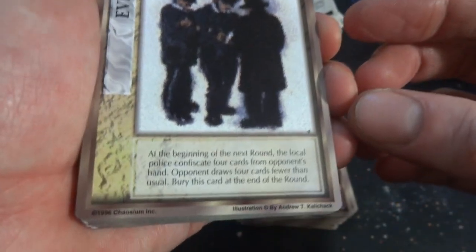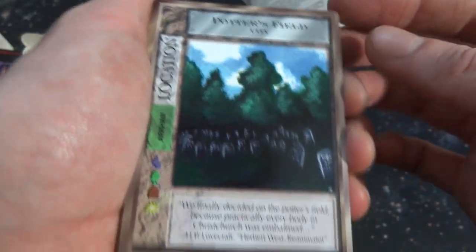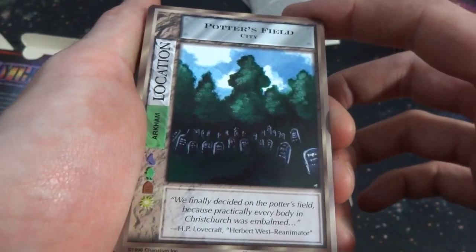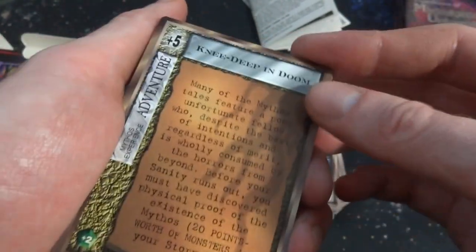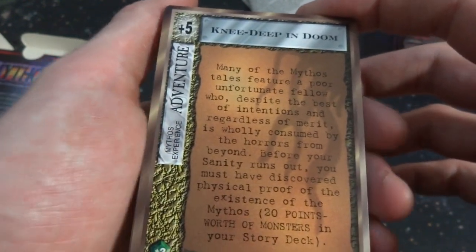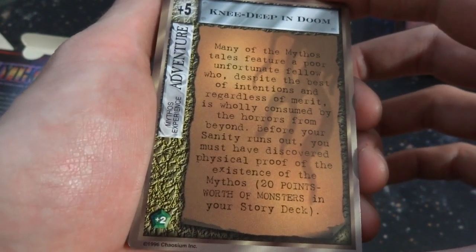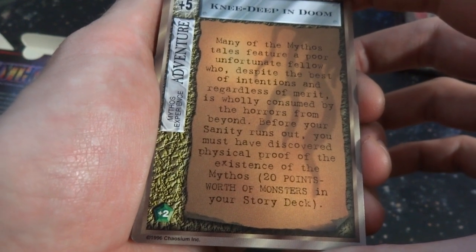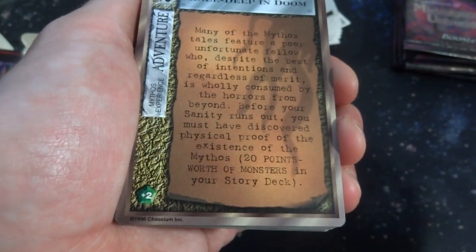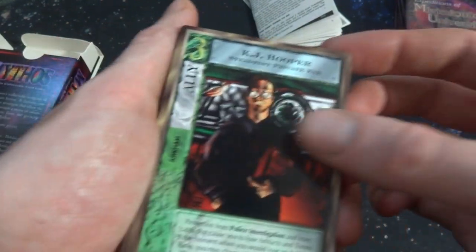Got Police Investigation — like the fuzziness of this picture by Andrew T. Kalachek — cool art. Got Porter's Field — these poor guys all died, reminds me of those graveyards with all the army people with similar looking gravestones. War is terrible. Knee Deep in Doom — many of the mythos tales feature a poor unfortunate fellow wholly consumed by the horrors of beyond. Before your sanity runs out you must have discovered physical proof of the existence of mythos — 20 points worth of monsters in your story deck. It's an adventure card, by K.J. Hooper, Private Eye.